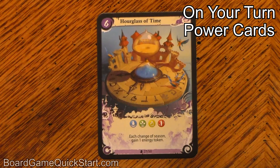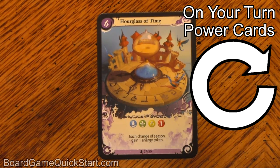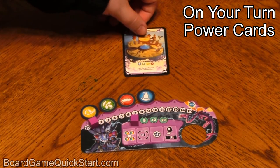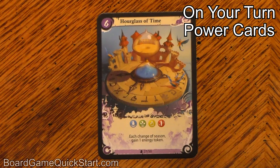Some cards have an ongoing effect; these are marked with the circular arrow symbol. For example, if I had at least one token of each element in my reserve and my summoning gauge was high enough, I could summon the Hourglass of Time. The Hourglass of Time says: each change of season, gain one energy token. As long as I have this card on the table in front of me, I'll be able to take an energy token from the supply each time the season changes. Because it doesn't specify the element, I can choose whichever element I want. This card will be worth six victory points at the end of the game.